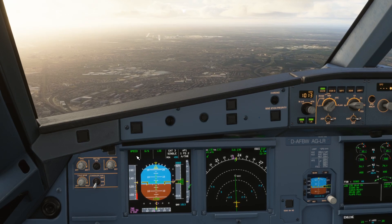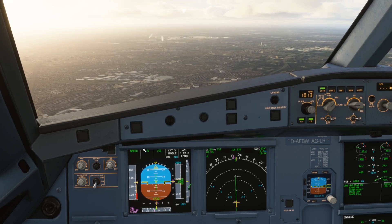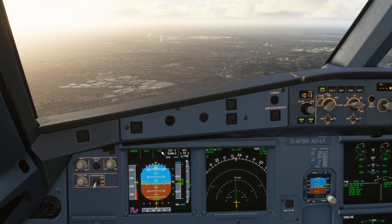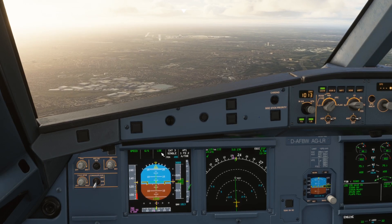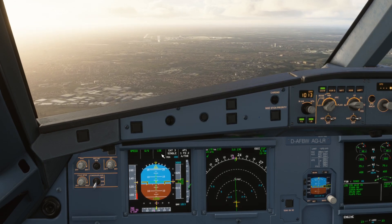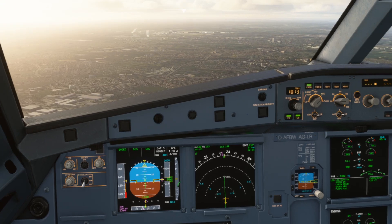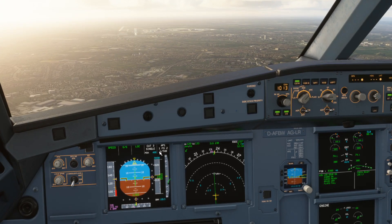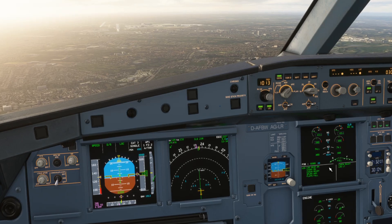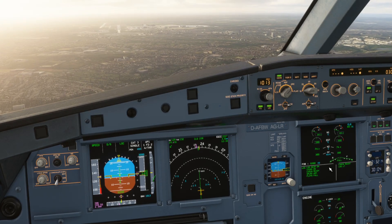What we're going to do is go to TOGA thrust — thrust levers all the way to the top — so we'll see MAN TOGA here, just as you would with a take-off. We're going to see SRS in green here, and then heading mode enabled in green once we pass the thrust reduction and acceleration altitude, where the aircraft will pitch forward slightly so we can accelerate away.